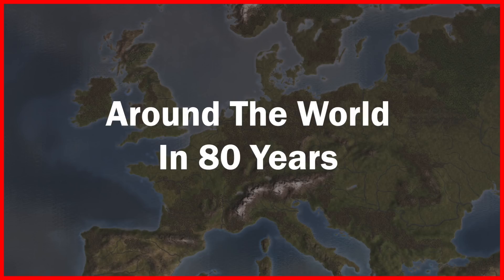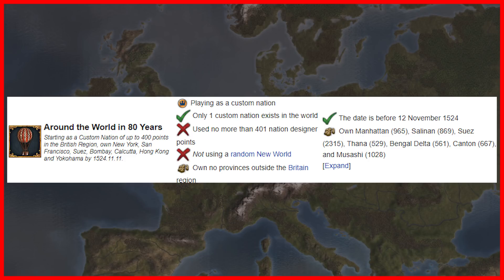These last three achievements are much more difficult than the previous ones, and I'll try to go into as much detail as possible about how I went about getting them. The first of the three I'll cover is 'Around the World in 80 Years': starting as a custom nation of up to 400 points in the British region, own New York, San Francisco, Suez, Bombay, Calcutta, Hong Kong, and Yokohama by the 11th of November, 1524.